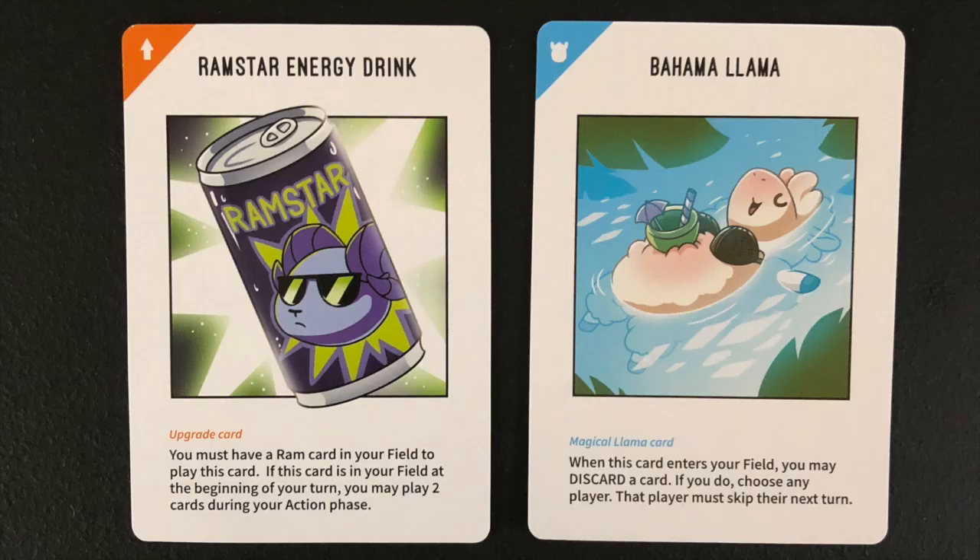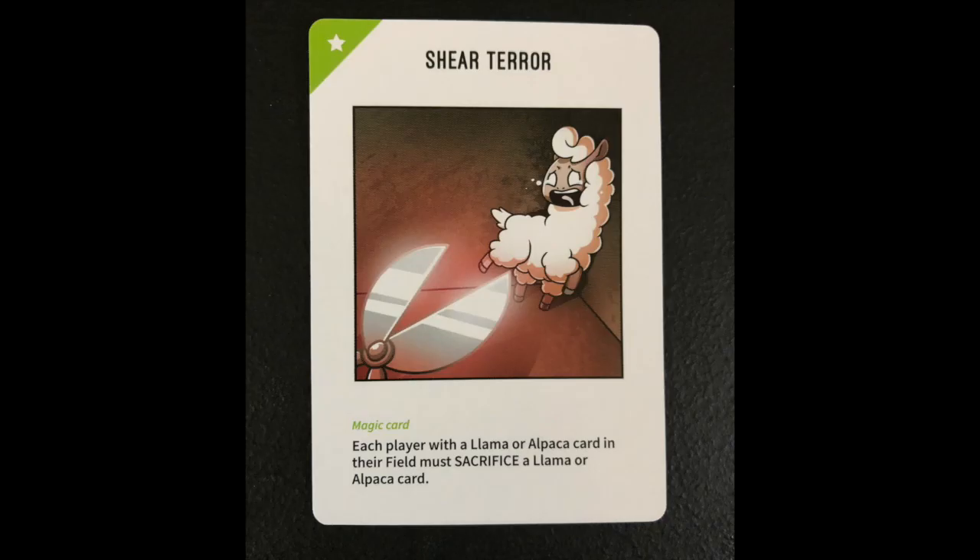Some cards have actions that can be taken continuously on each turn, like the Ram Star Energy Drink card. Other cards have an action that is only taken once when first played, like the Bahama Llama card. Sometimes a card may state an action that is impossible for you to take — if so, disregard the card. For example, if a player were to play the Sheer Terror Magic card and you didn't have a Llama or Alpaca card in your field, you would disregard this card.